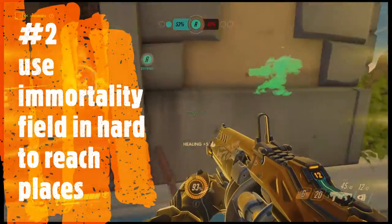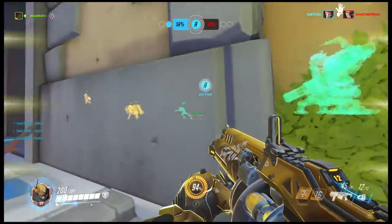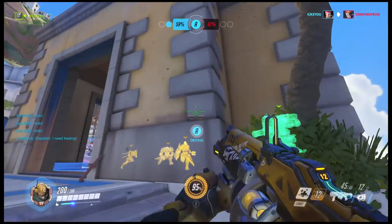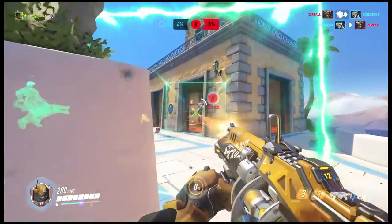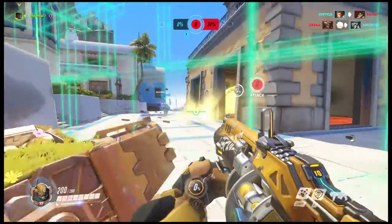Another tip is to use his Immortality Field as often as possible, but keep it hidden whenever you deploy it. When using Baptiste's ultimate, try to use it in areas where you can flank the enemy team but also heal your teammates at the same time.